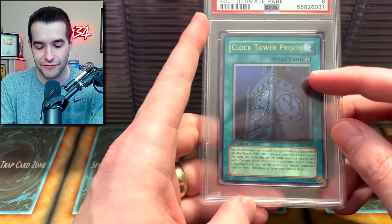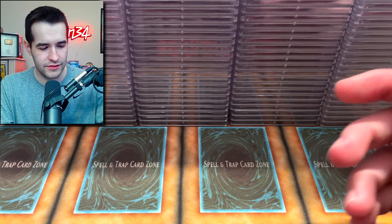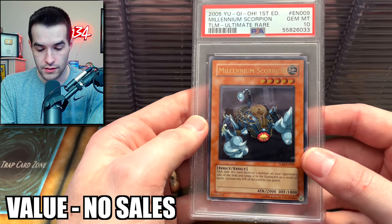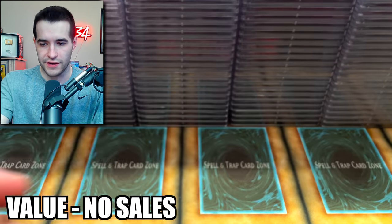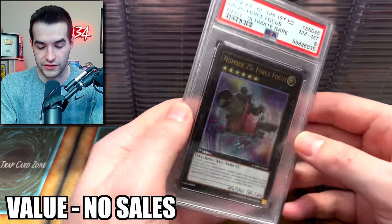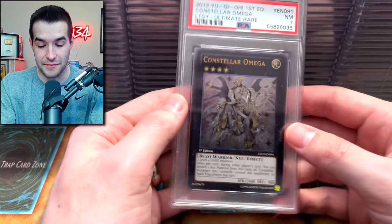A Clock Tower Prison — we finally didn't get a 10. I have three 10s of this, so we finally got an 8 on that. Energy Absorbing Monolith — I don't think I graded this, I'm pretty sure those are his. It's also a PSA 10 ulti — that's sick. I'm going to have to check the Trihorns. Force Focus ulti — the ultis are having a rough time today.